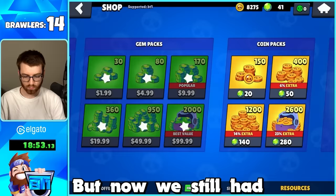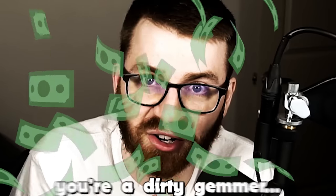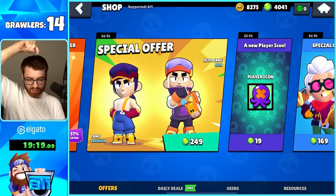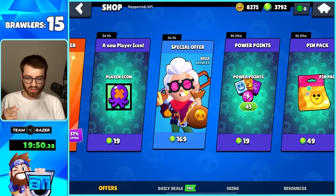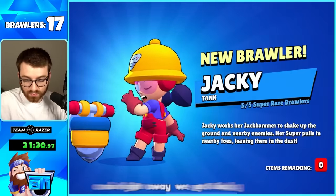We still had a ton more brawlers to get so we bought 200 more gems - the game even made me verify it was me buying them, that's how you know you're a dirty gemmer. First we picked up some nice shop offers: the Octofang offer for good value plus the skin, and the Belle offer too. Both were solid value deals.